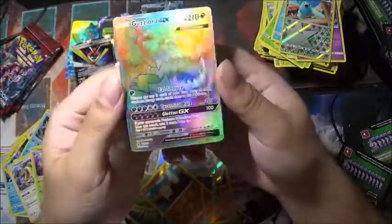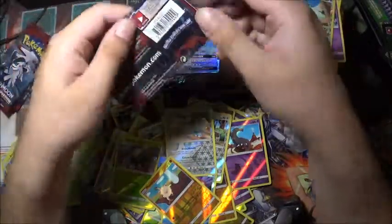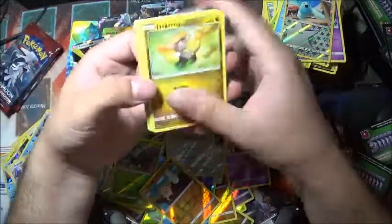Now that is pretty. I'm a little sad still because I wish it was Buzzwole, but you know what, I'm not going to be too disappointed — hyper rare is a hyper rare. There's our code and a Luzamine reverse holo.